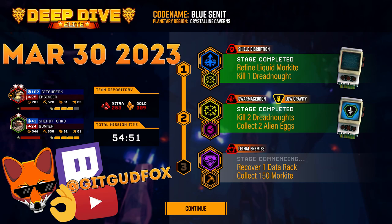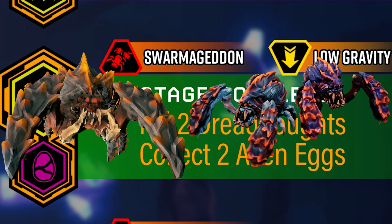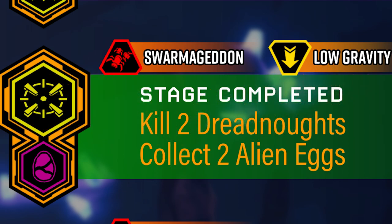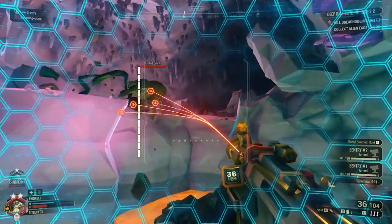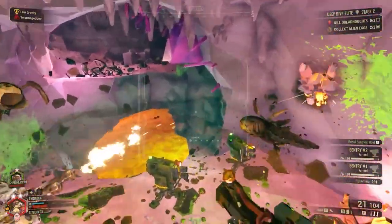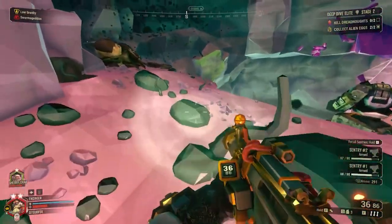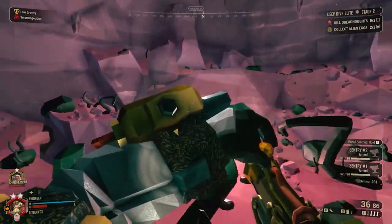Mission 2's difficulty is up to Hazard 5, and a lot of things are happening in this mission, so listen carefully. Your objectives are to kill two Dreadnoughts — you'll be battling the Twins and then a normal Glyphid Dreadnought — and you'll also need to collect two Alien Eggs, one of which will create a Swarm Attack. There are two Mutators in effect: Swarmageddon, which causes a regular attack of Swarmlings just running at you — very annoying — and Anomaly Low Gravity, which lets you jump higher, makes your jumps floaty, lets you fall to the ground slower, and lets you fall farther without taking damage, though you can still take falling damage.